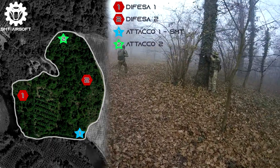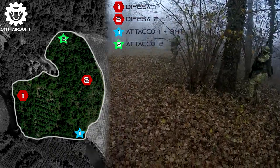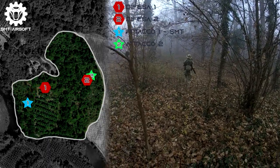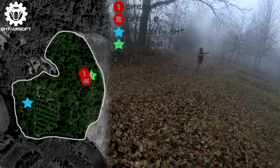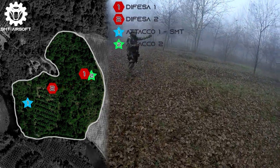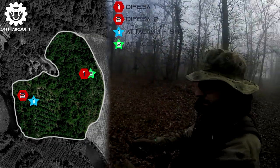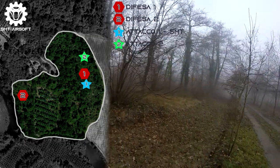Nel campo di gioco ci sono due team di attacco da 4 operatori ciascuno, in competizione tra di loro e due squadre di difesa. Se una difesa viene eliminata si sposta automaticamente sul terreno da difendere nella zona dell'altro team d'attacco. Questo significa che se si elimina la difesa della tua zona bisogna comunque stare attenti al possibile rientro dell'altra difesa. In totale abbiamo a disposizione due rientri e l'obiettivo è acquisire entrambi i cartelli con le informazioni e coordinate prima dell'altro team di attacco.